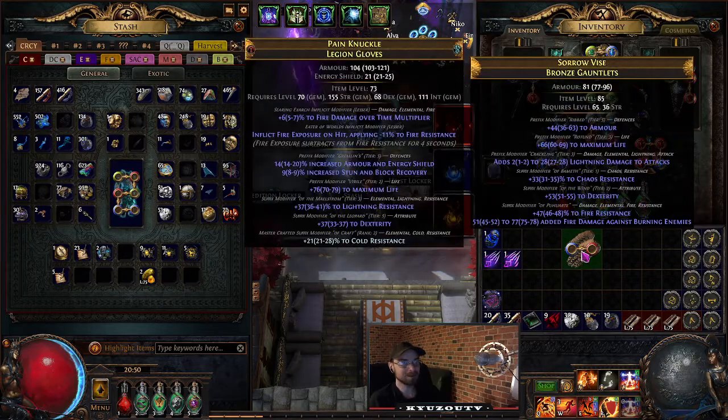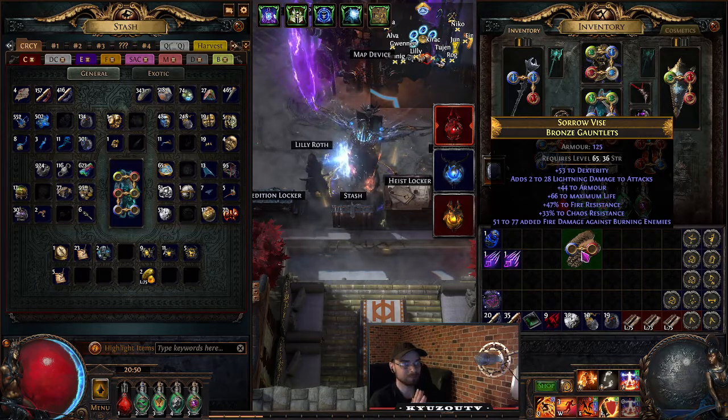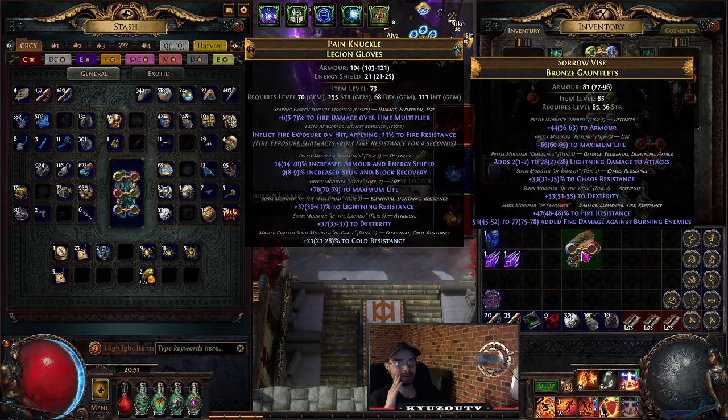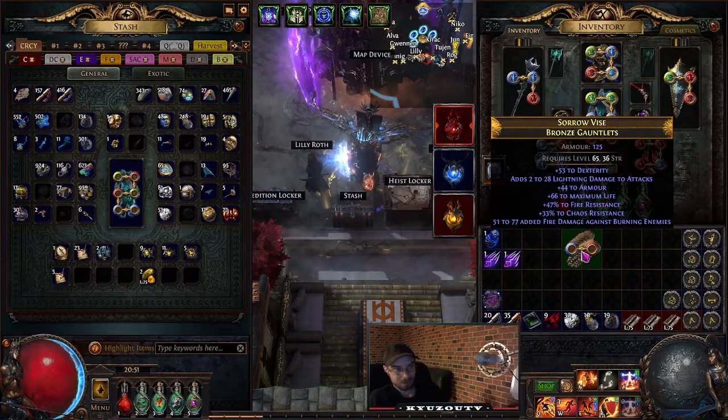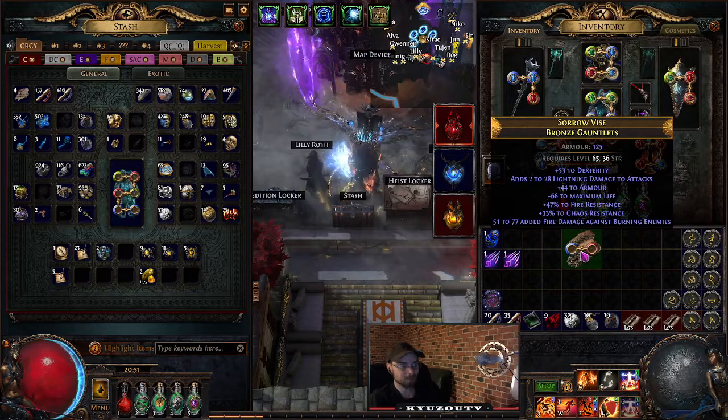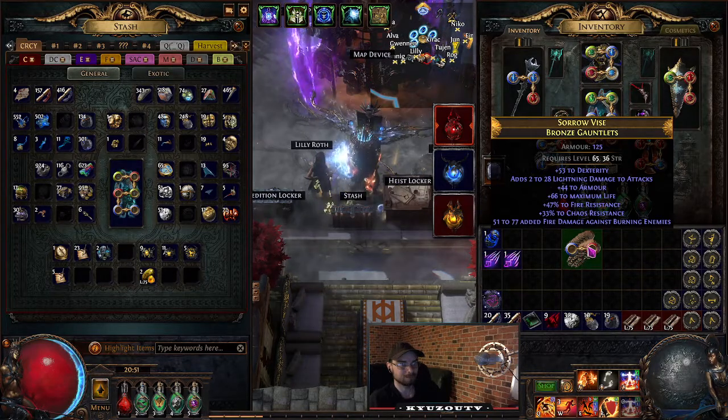Nice! And then I just eldritch on all the prefixes. Not the base I was aiming for but it could be worse. We're losing about 15, maybe 20 armor from the base change. I was really hoping to keep the other base, but I'll take it.